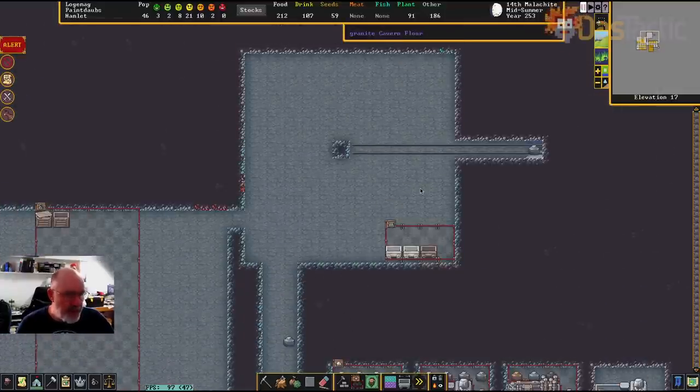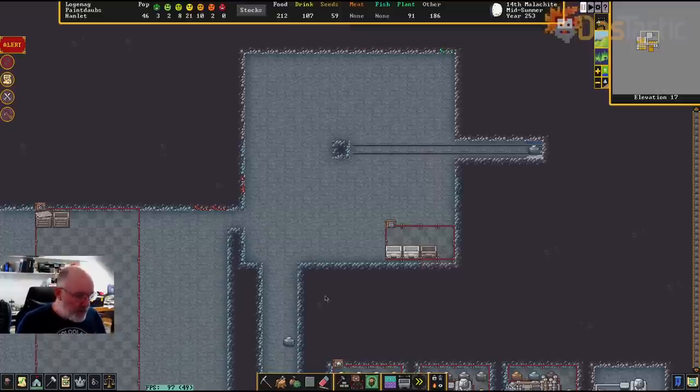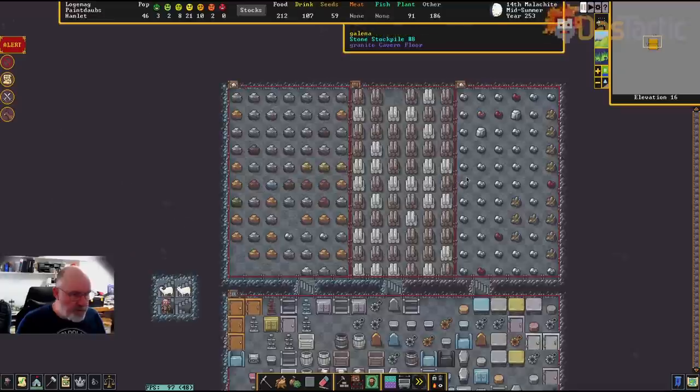Going back up to the top layer — we need to think about how to process what we're doing in our fortress. All our forging is being done down below, so there's going to be a lot of goods coming back up to the top. I probably need some dedicated stockpiles for when we really kick into production — for weapons, armor, knickknacks like gold crowns to sell.